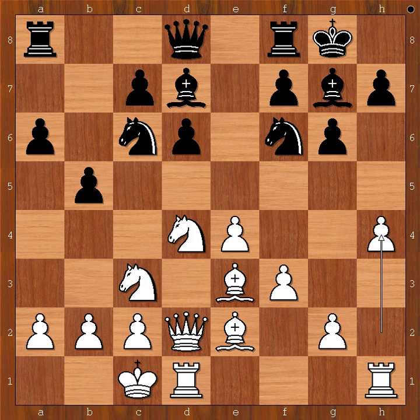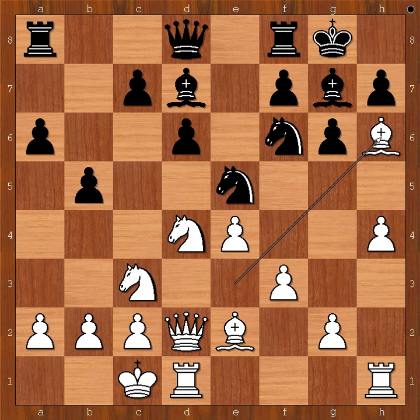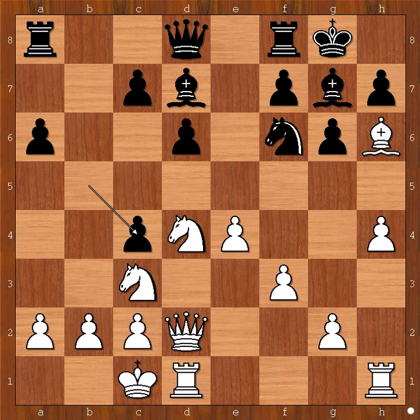Black to move: knight to e5, bishop to h6, knight to c4. Some critics say that bishop takes bishop on h6 is the better move. After knight to c4, bishop takes knight, pawn takes bishop, h5, c6.